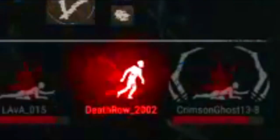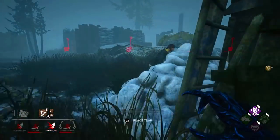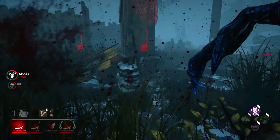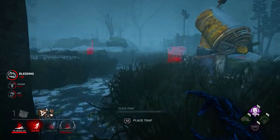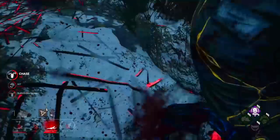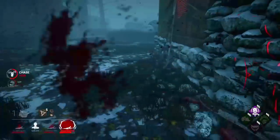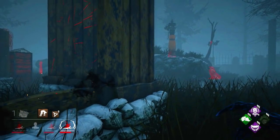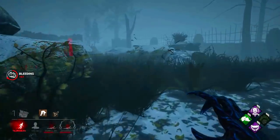Unbreakable just saved the day, but here's what we're going to do — we need to find Lori and kill Lori. The Unbreakable did allow them to come back, but it's all good. We have somebody dead, we have two people slugged, we have all the pressure, and we got a nasty 3-gen. I hear Claudette.